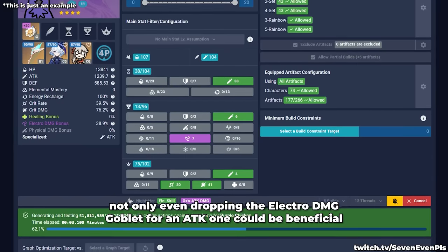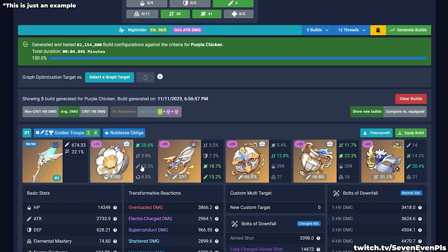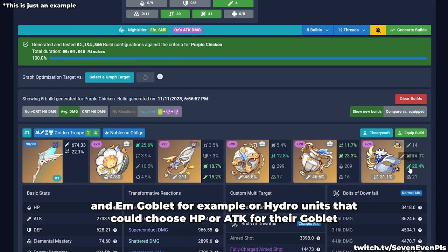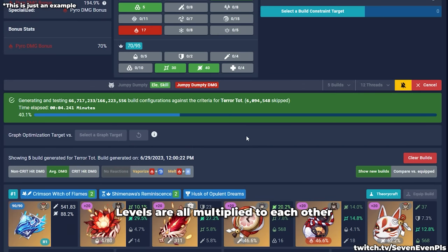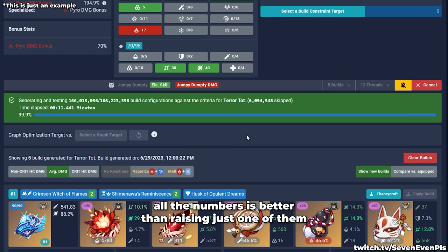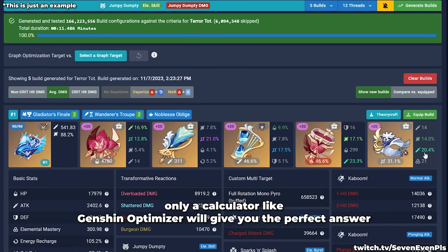Even dropping the electro damage goblet for an attack one could be beneficial and is likely at least on par with the electro goblet. This scenario could apply to pyro units that vape — wanting an attack or elemental mastery goblet — or a hydro unit choosing HP or attack for their goblet. Keep in mind that damage buffs, stats, crits, and talent levels are all multiplied together, and raising all numbers is better than raising just one. For the best answer to your specific case, a calculator like Genshin Optimizer will give you the perfect answer.